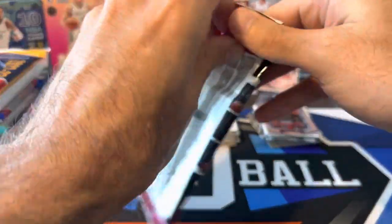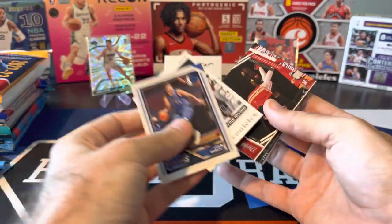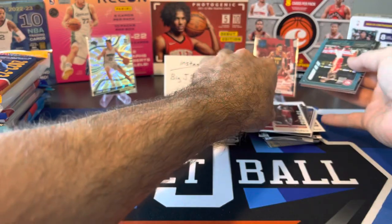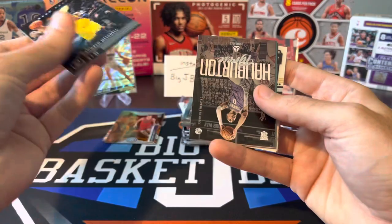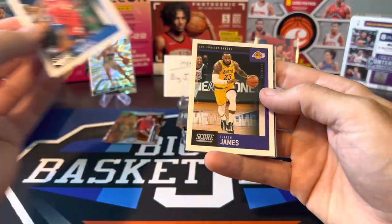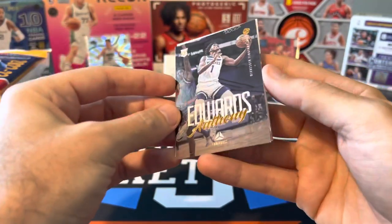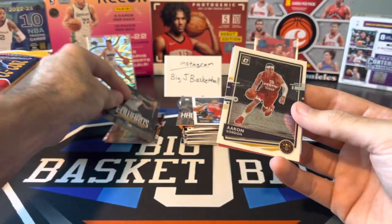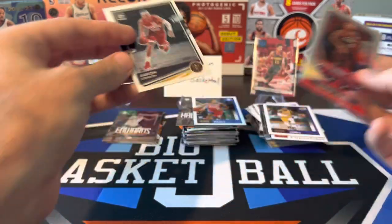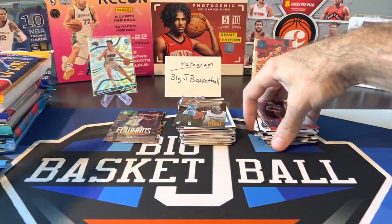Let's see what we got in 20-21 Chronicles. We got Luka, Kyrie — teammates in Dallas — Onyeka Okungwu, John Wall, Zion, another Okungwu, Donovan Mitchell, Halliburton — good rookie right there — Josh Green. Score Parallel: Maxey and LeBron, both just base. There we go — Ant-Man Bronze Parallel, definitely a good one to get. Got Aaron Gordon, Chrome card, Optic Traded. Damian Lillard, and one more Bronze is Desmond Bain. At least we got a Bronze Ant-Man out of that pack.